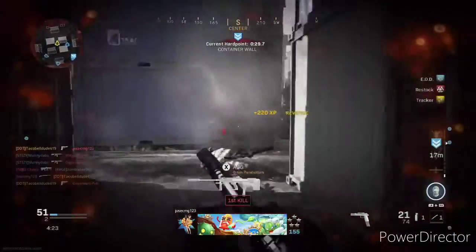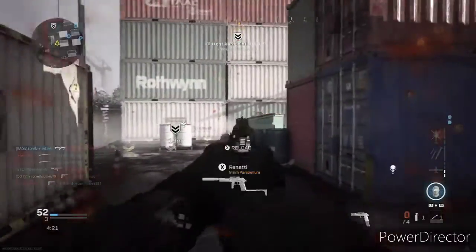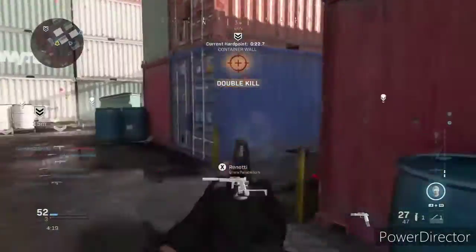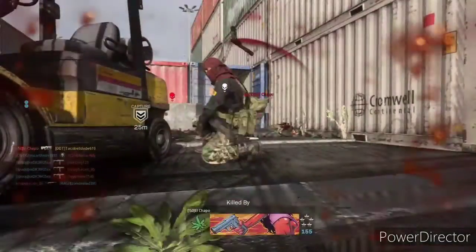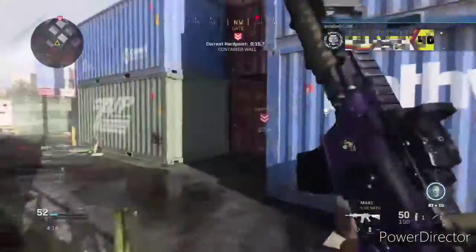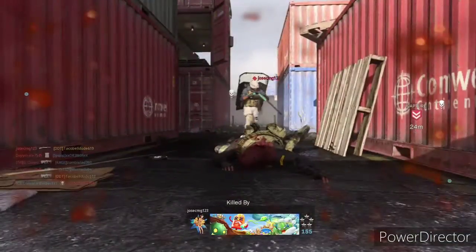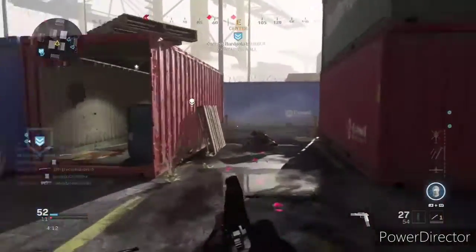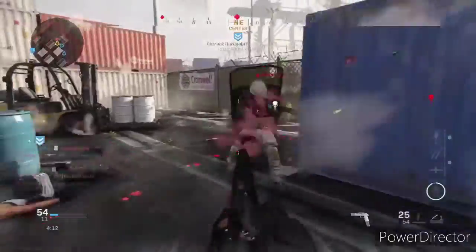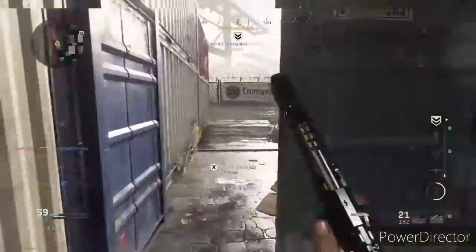Take advantage. Enemy on the range. Hard point detected — the enemy took the hard point. Allied UAV overhead. Stand by. We've taken them. Next hard point, let's go.